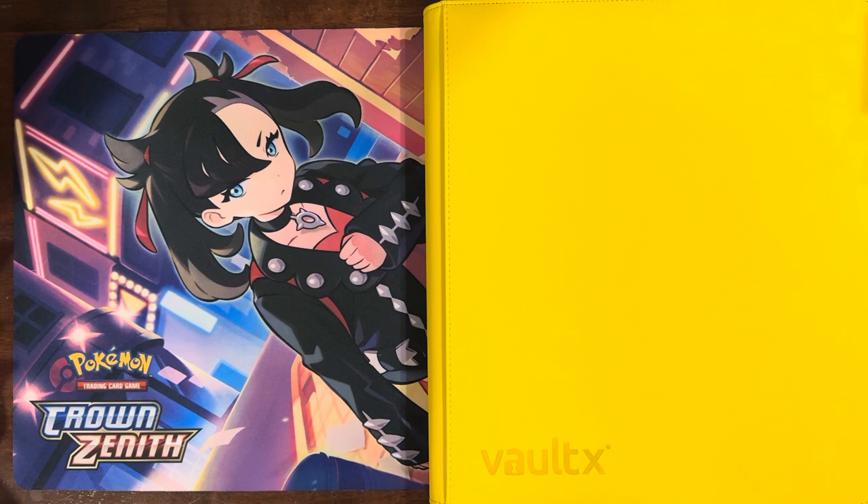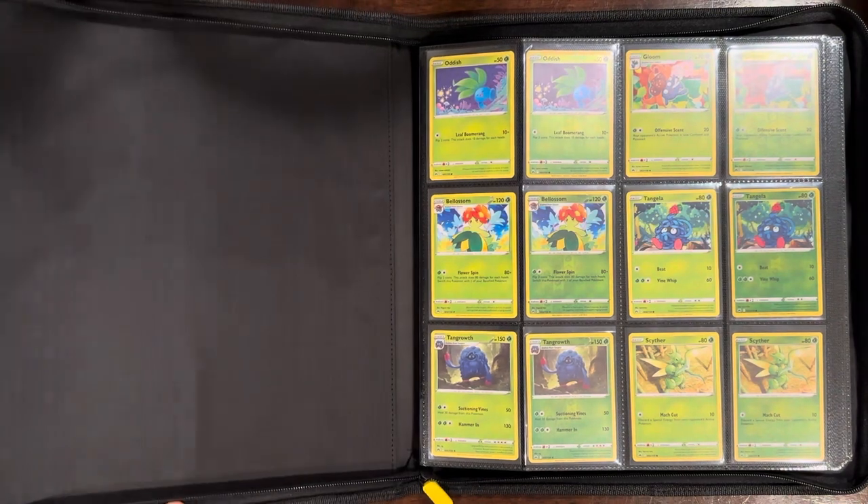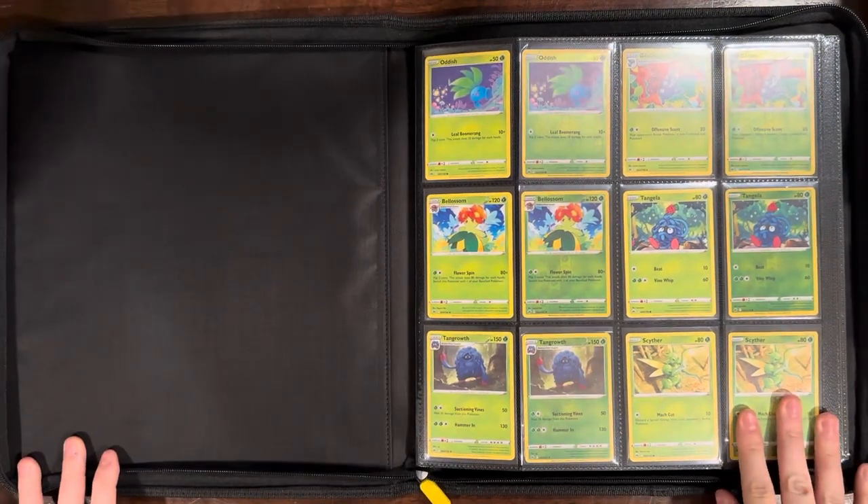The Crown Zenith master set has 342 cards in it. The main set includes 17 V cards, 8 V Stars, 5 V Max, and 3 Radiance cards. Then there are 70 Galarian Gallery cards that we'll go over as we flip through. It's a really cool set — I'm sure everybody loves it, and I certainly did.